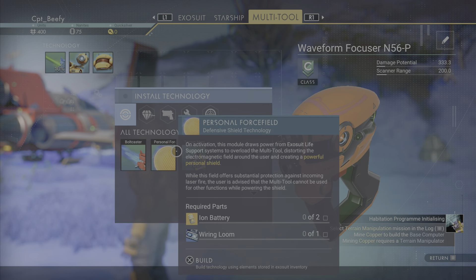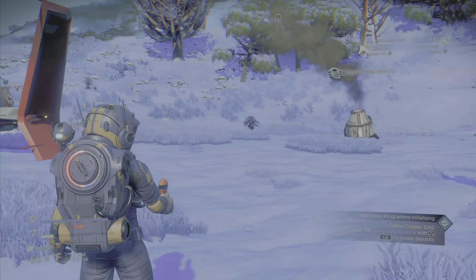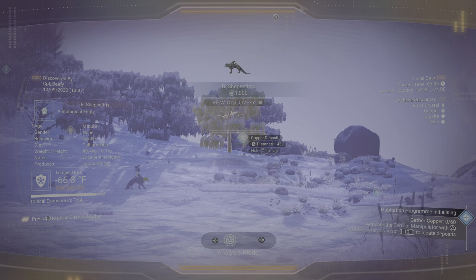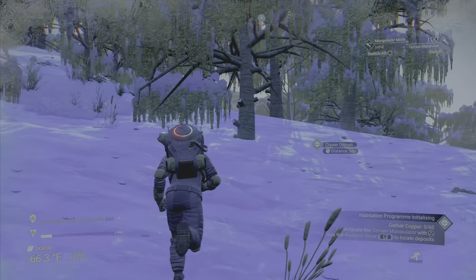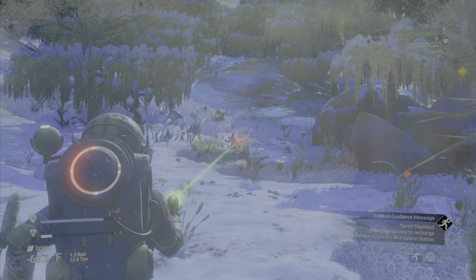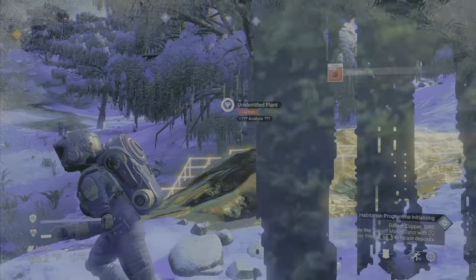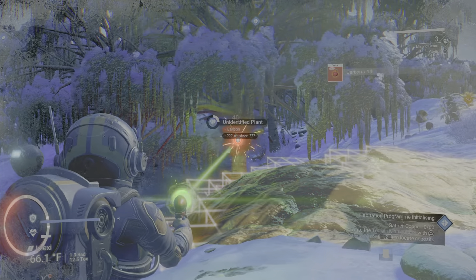Go to the multi-tool and install the terrain manipulator. Now what it wants us to do — and we'll scan some animals while we're here to make some money — is find some copper, which we just found, so we can mine it and turn it into chromatic metal using the refinery. I'm grabbing some oxygen because we're going to need it. I'm trying to think about what we're going to do differently to make money now that the whole cobalt thing isn't going to work.